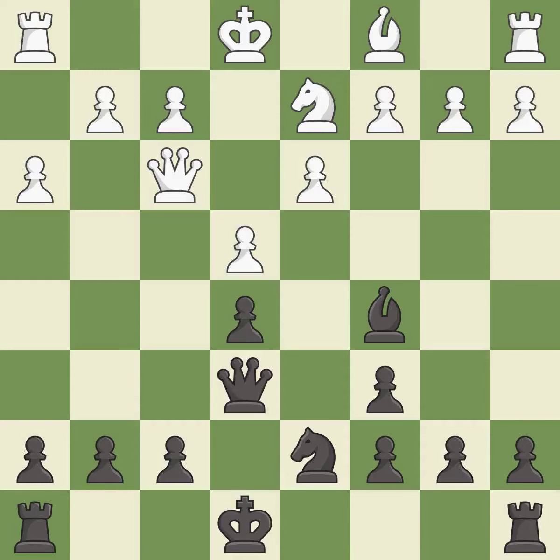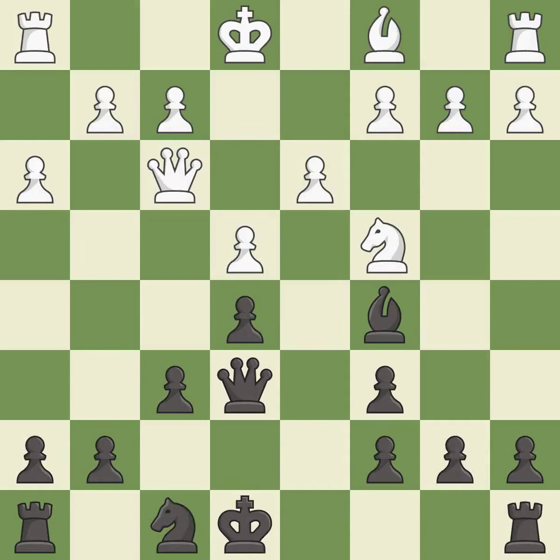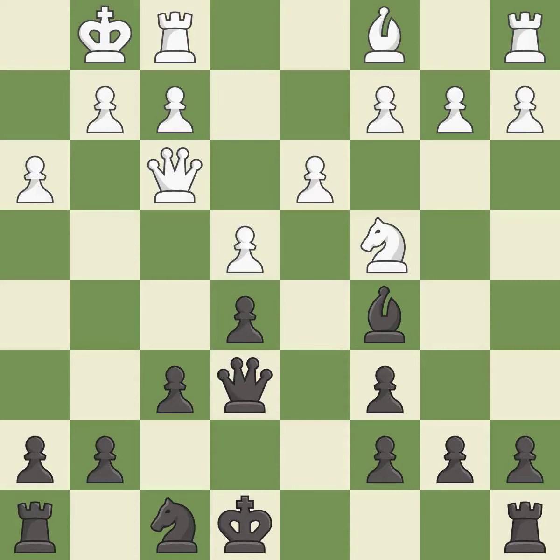This mobilizes the knight, allowing it to control more of the board — excellent. Castling gets the king to a safer square, out of the center of the board, while also developing a rook. Castling kingside tends to be safer because the king is further from the center — excellent.